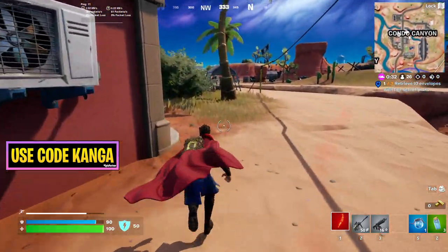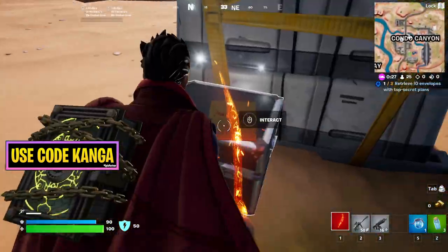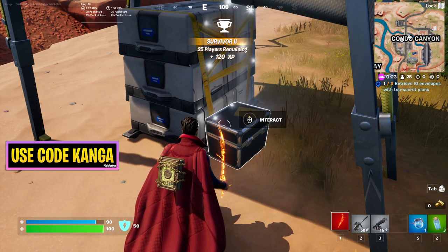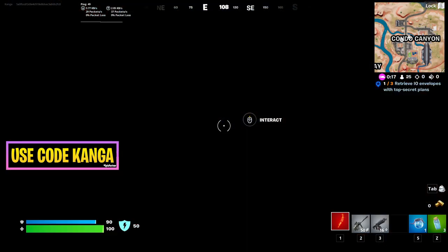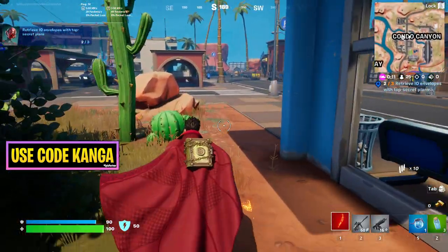Over here within Condor Canyon, we'll get the sprint going. You'll see there's more of these files here. I'm just going to take a screenshot of this one quickly, because I need something for the thumbnail. Good thing that all these are going to be in the same location. You don't have to do this in Condor Canyon — I'm just doing them here because this is where I was from the last quest.